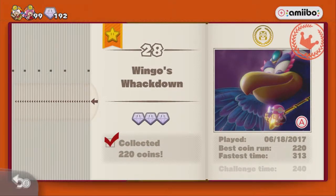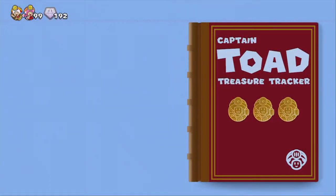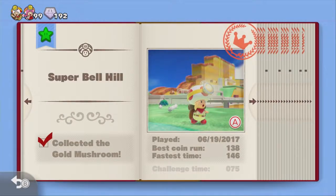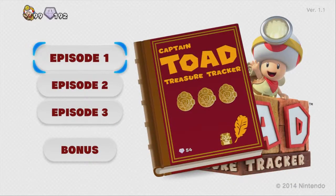That took a lot out of me. Just to address any comments ahead of time — you cannot use Pixel Toad in the bonus levels, as I'll show with Super Bell Hill. Anyway, that's going to be this episode of Captain Toad Treasure Tracker. I might do the challenge times at some point, but don't expect them anytime soon because they are pretty challenging. I do want to do them, but not right now. Thank you all for watching, stay tuned for the next episode, have a great day, and I'll catch you next time!